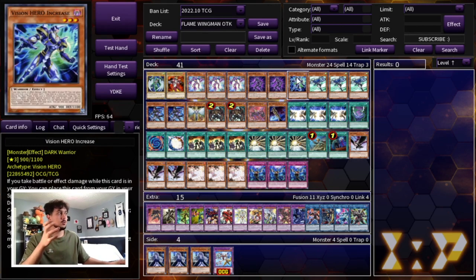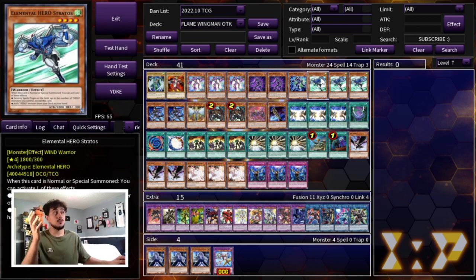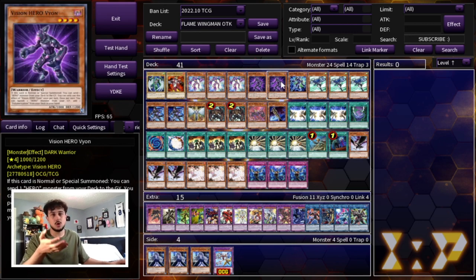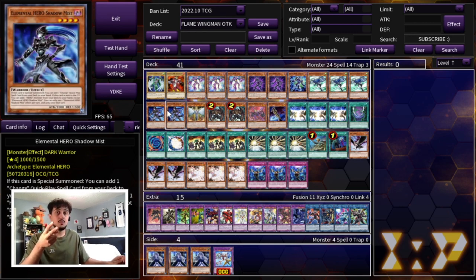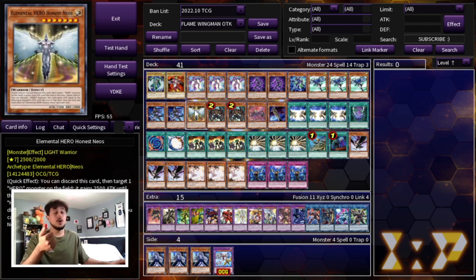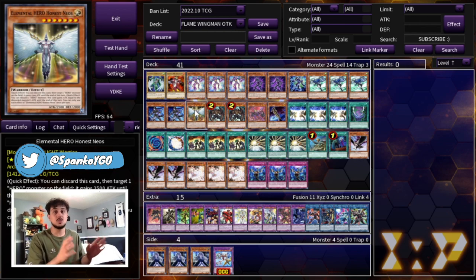You want to avoid drawing the Increase as much as possible, which is why we're just playing the one. Then we're playing three Elemental Hero Stratos — Stratos is the best normal summon in the deck, it's really just the only normal summon. Then we're playing two Elemental Hero Shadow Mist. This card is really integral in your combo but also gives you access to Dark Law, which is so powerful. One Honest Neos is in the combo — if you search this it's even more powerful because you're getting more damage on the board, but you can actually OTK without it.